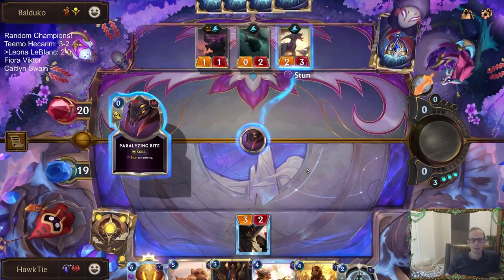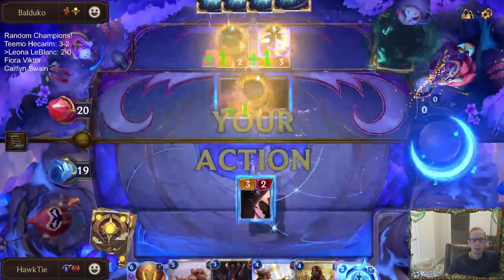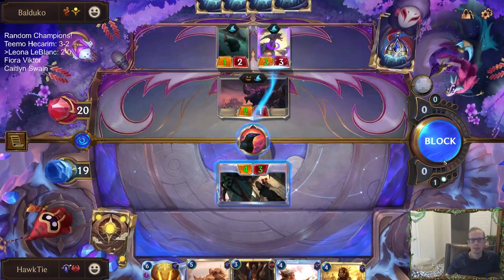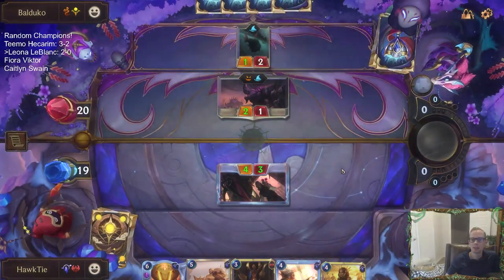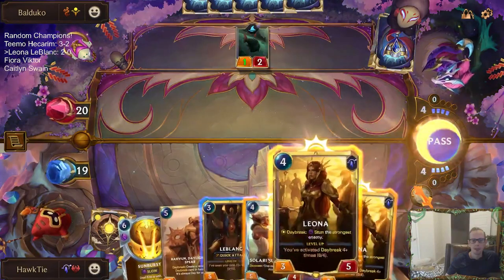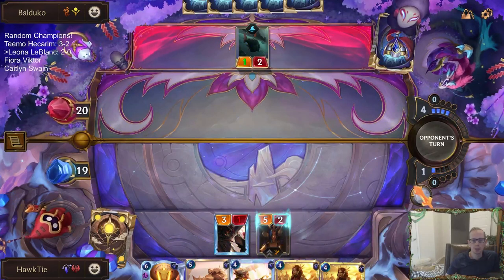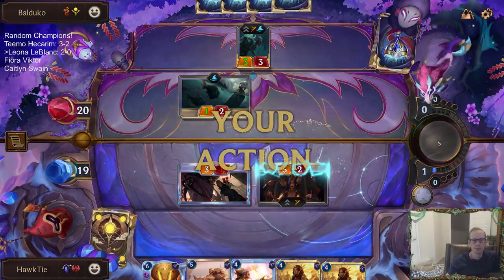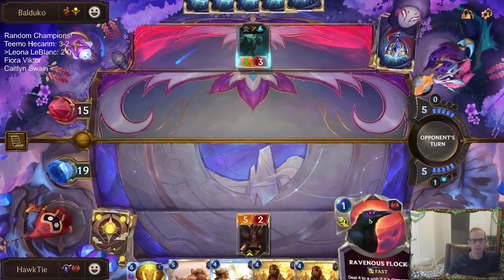All right — stun that, they attack there, get one buff. Hail Cascade, keep my thing alive, block that. That worked out. First time seeing a Flock. All right, so that worked out so far. Let's save Leona for the defensive turn. History forgets but the Black Rose remembers — and we're going to play LeBlanc.